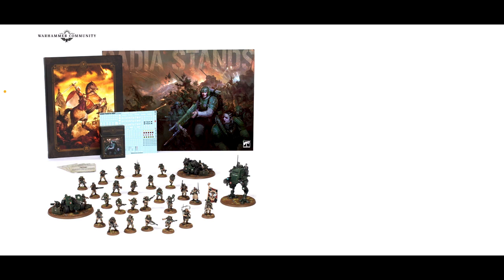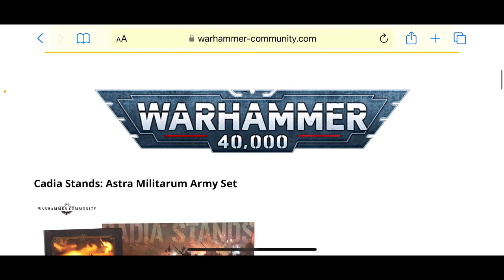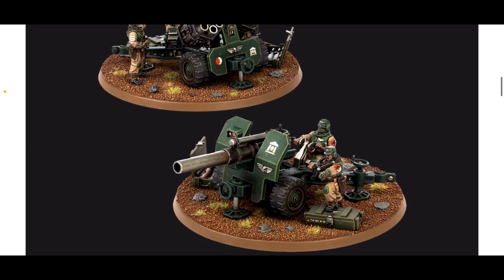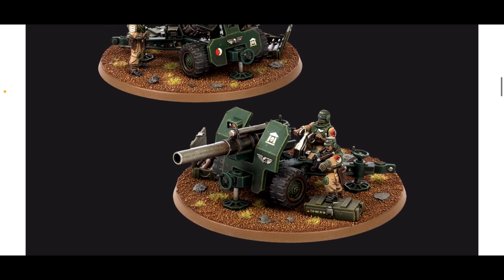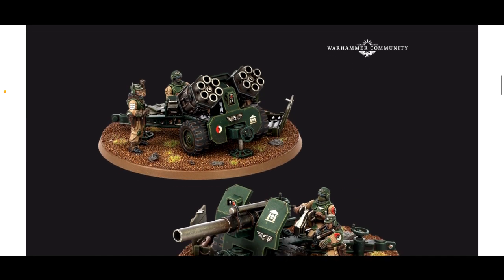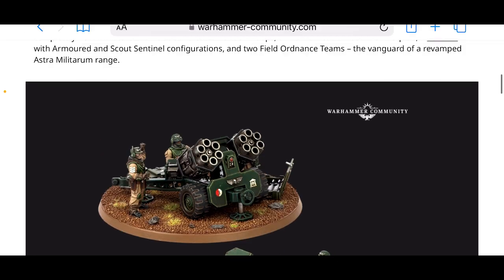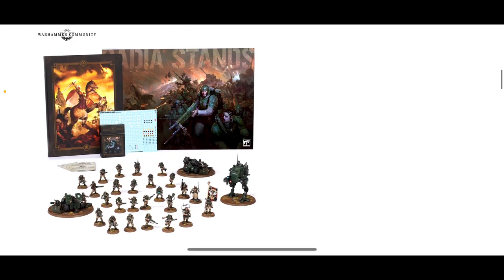That obviously includes the codex, the data cards, the transfer sheet, and all that sort of stuff. So yeah, some decent saving to be made here. The thing that is really new is the Ordnance Teams. There are teams like this available for Astra Militarum at the moment, but maybe not with as much firepower as these guys are going to have. So all in all, it looks like a good set.